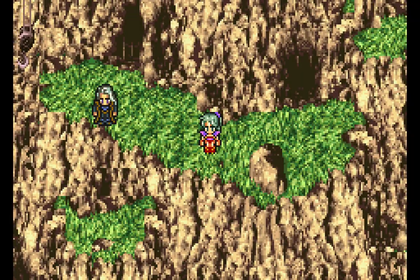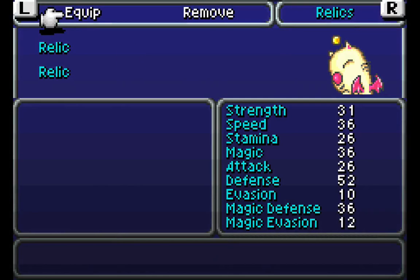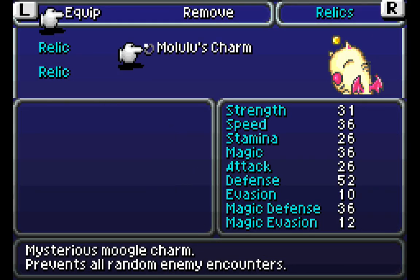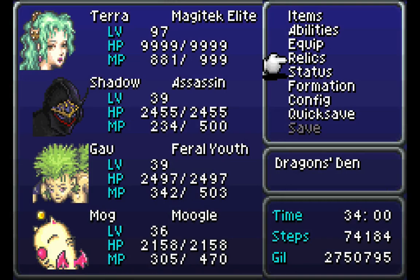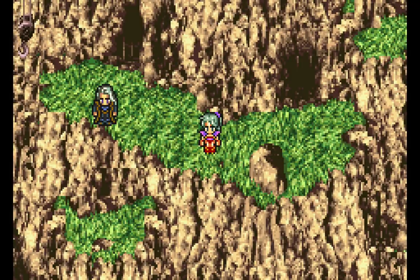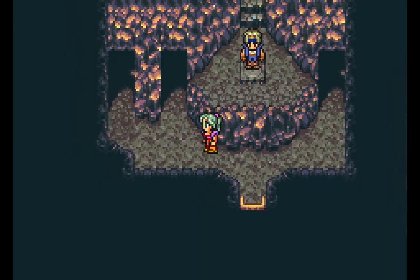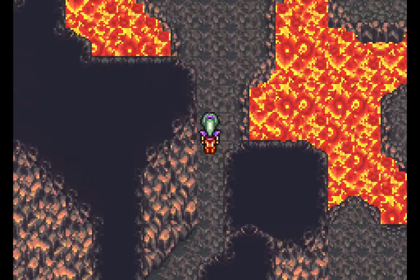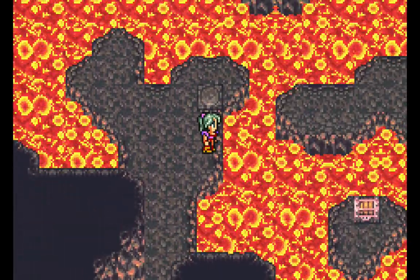Let's have another party enter that particular tile. Let's switch over to Party 2. I'm going to use the Molulu's Charm — the party that has Mog in it — because there are so many random battles in this area, the encounter rate is actually really high, and I just don't want to deal with it. You get some experience, but not enough to warrant fighting a ton of random battles. Plus you have to save a lot of your stuff for the different encounters you're going to face in this area.